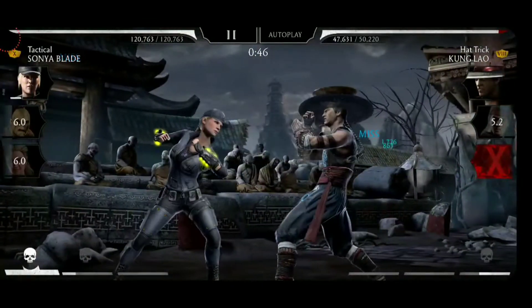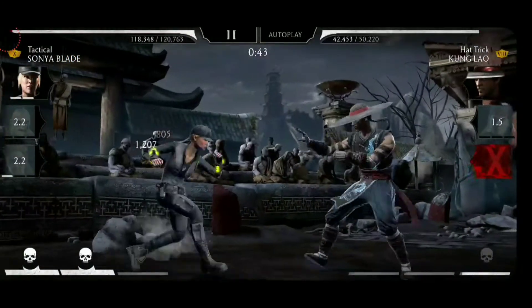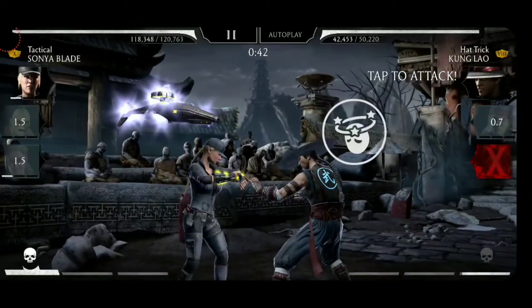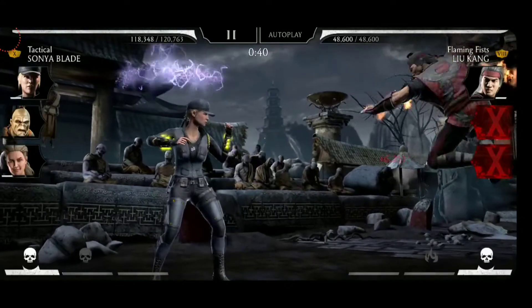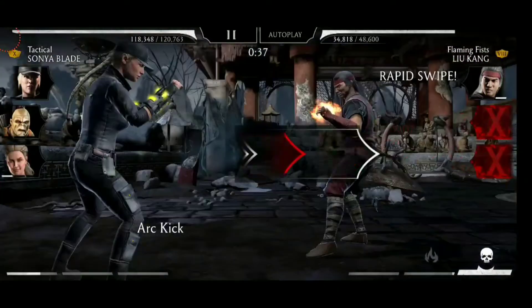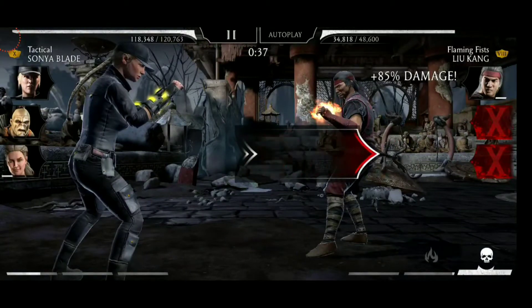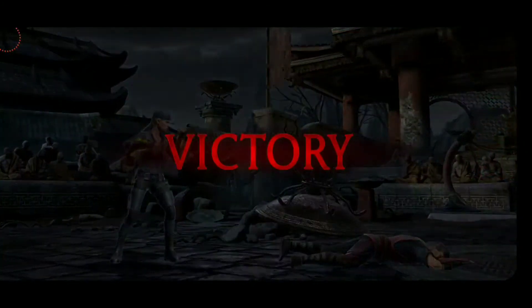Cold War Sub-Zero is out. Next, we have Tactical Sonya Blade taking on Hat-Trick Kung Lao. Let's use the Block Break function here, and he is out. Combo ender by Tactical — the special one will always connect after the combo ender. Victory.